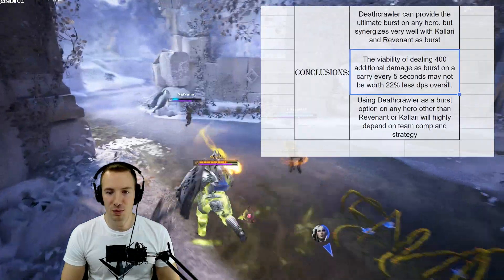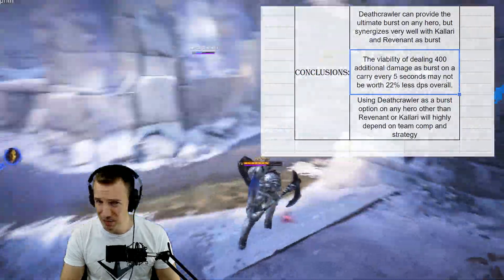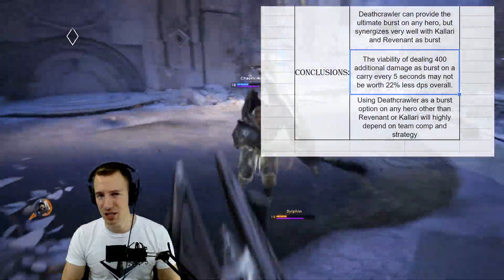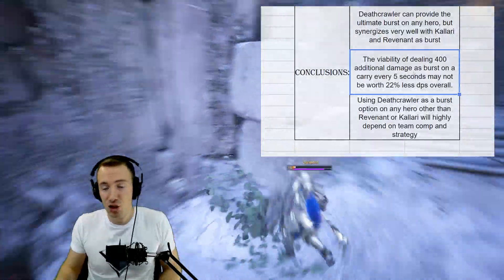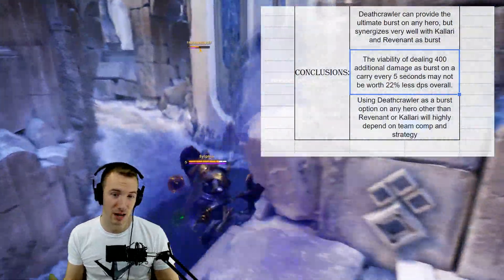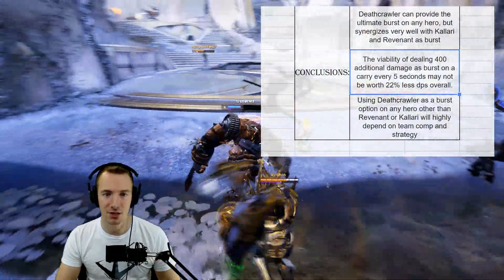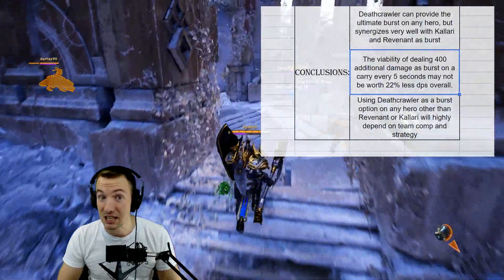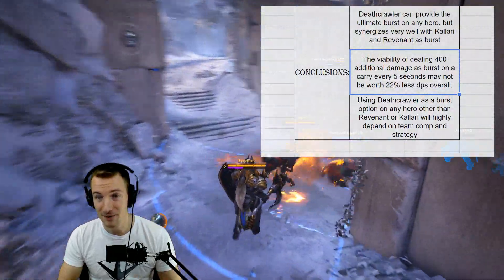The viability of dealing 400 additional damage as burst on a carry every five seconds may not be worth 22% less DPS overall. If you have a serious frontline that can peel the enemy and you just pop in and out every five seconds to deal burst damage, that's one thing — but as a 1v1 tool I'm not sure. Personally I would rather have 22% more sustained DPS as a carry. For Kalari, I might go with Deathcrawler, but I've seen Shatter Golem Kalari absolutely wreck too.